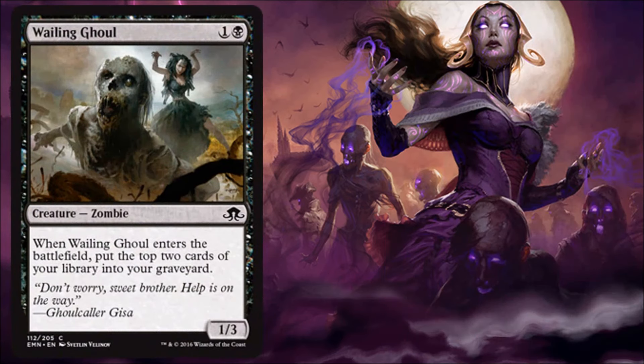Wailing Ghoul — here's a card that helps you mill yourself. Most of the self-mill you'll find in blue and probably in green, but this is one black card that can kind of do it to itself, so it's kind of nice to have on hand.